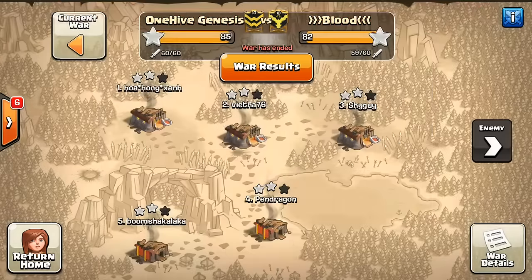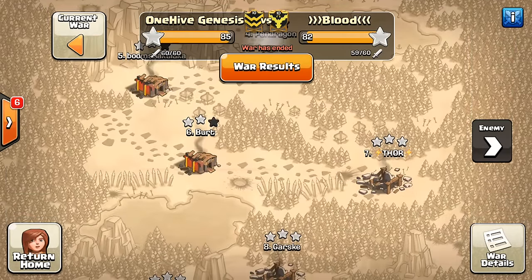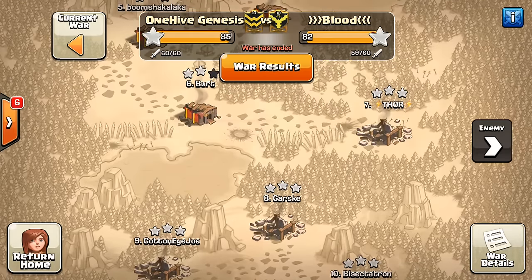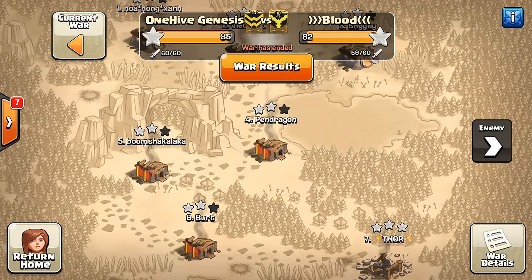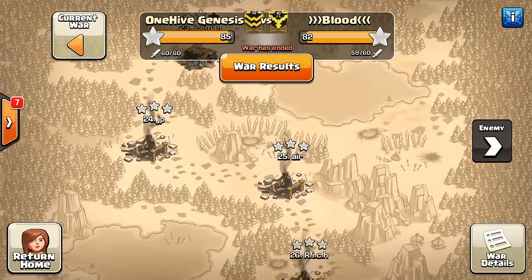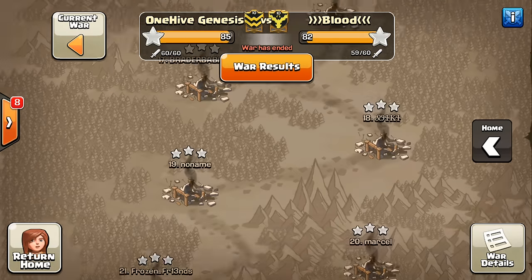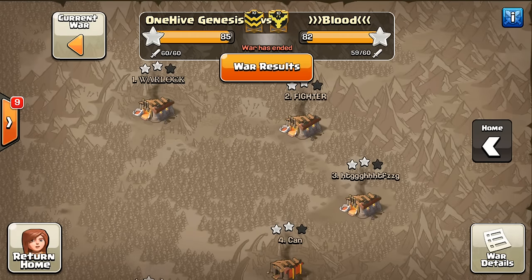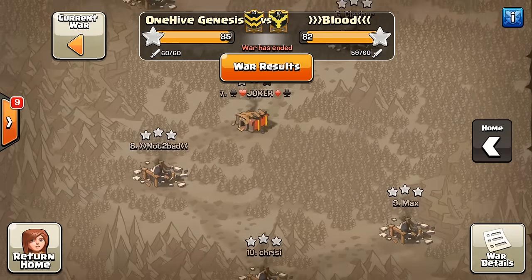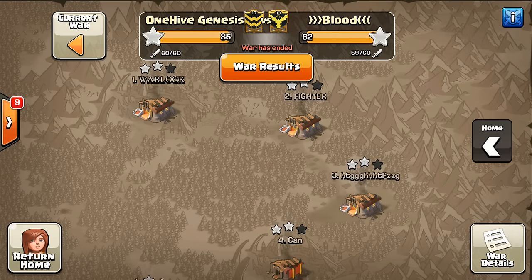Just going through the bases real quick, you can see they two-starred our top — two-starred all our Town Hall 11s, got our 9.5s, we had quite a few 9.5s, and a few of the bottom 10s. They two-starred the top 10s and got the bottom-ish ones, but left a number of 9s two-starred, so that might have been the main thing that did them in. We just had one more Town Hall 10 three-starred on them, all the 11s two-starred as usual, and we got all the 9s cleaned up.